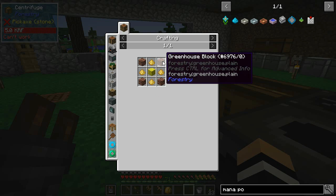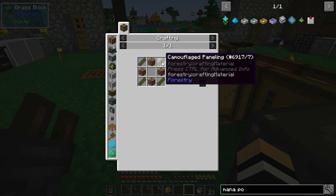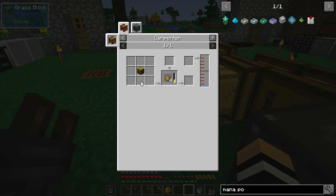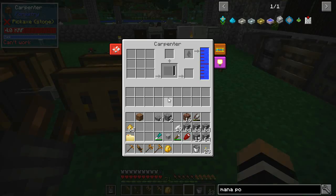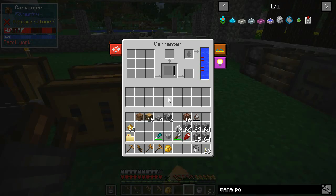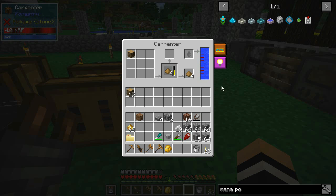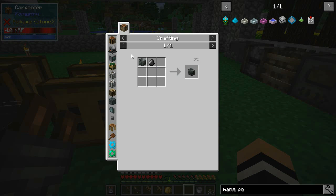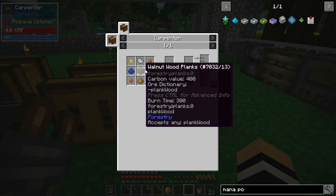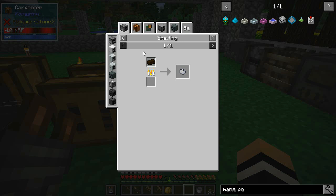That leaves the camouflage paneling. Sawdust is pretty easy — we just put some wood in a carpenter with some water. I had one of these before over here. Let's grab 16 wood pulp — wood is cheap, so let's just do a stack. We're also going to need biomass and ash. Ash comes from smelting peat, and peat comes from a bee or from bog earth, and bog earth comes from the carpenter.